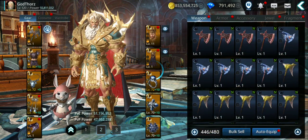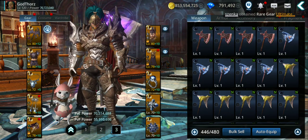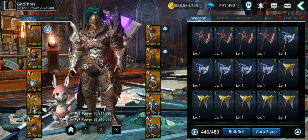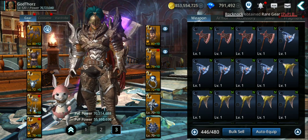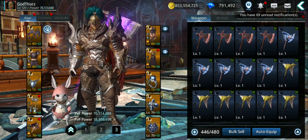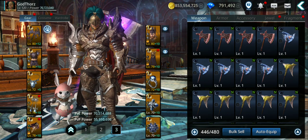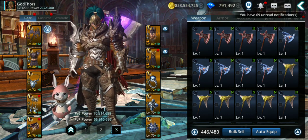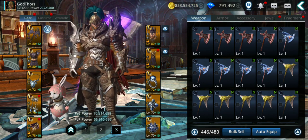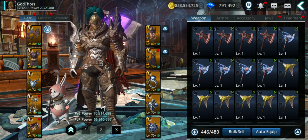Let me know in the comments if any of you manage to max the essence levels. I'm going to stop for now since it needs lots of farming — I'll farm slowly. My power is now 70 million — 700,000 total. Not bad. I started the video at around 67 million, so I gained about 3.7 million power in total from all of this. My gold didn't go down much either because I farmed a lot for the essences and gained gold along the way.